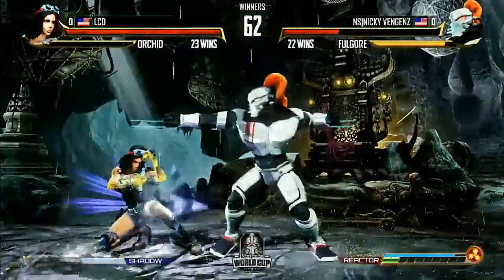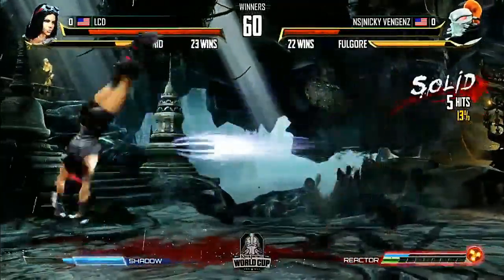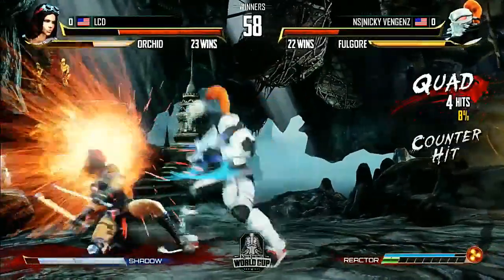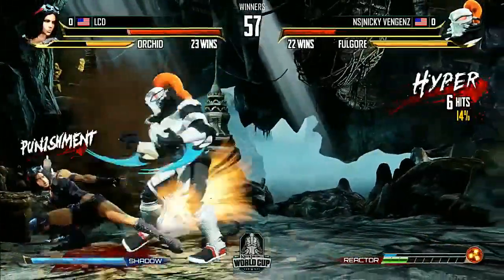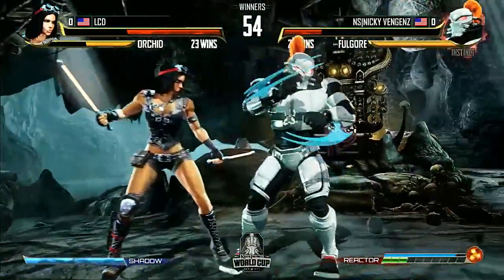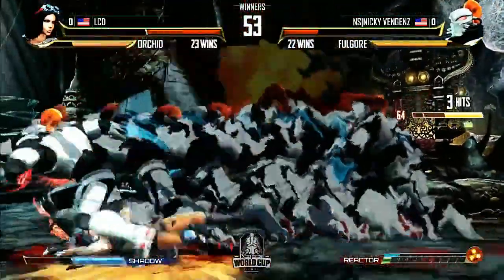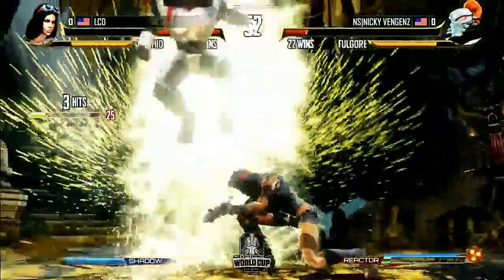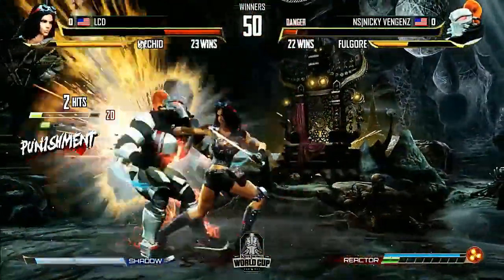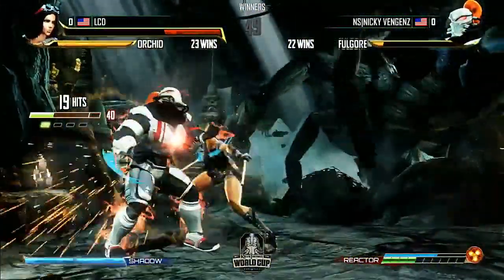That shadow counter on the ground is actually punishable anyway so he didn't even need to. There's pressure — nice confirm from Nicky. He's gonna have to teleport mix-up in the corner. Good stuff from LCD — that was a lot of good blocks. Misses the manual, goes for the — it was a good call, probably thought he was gonna go for grab. Throw attack would have lost there. Instinct available now — uppercut. He didn't get hit grounded because LCD whiffed the air throw. Overhead reset and that's gonna do it for LCD. The first overhead landed, sadly the second one didn't, and Nicky's done that a couple of times — whiffed something and then immediately just done.